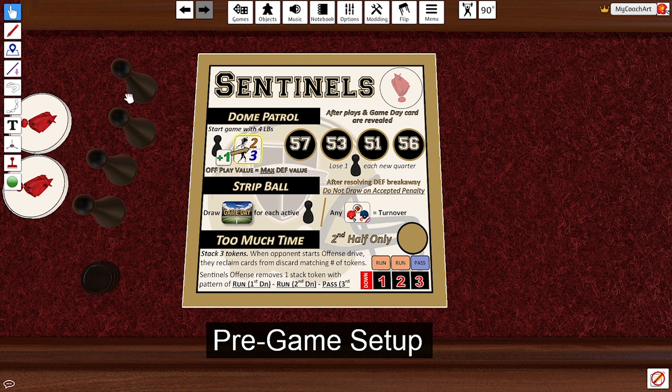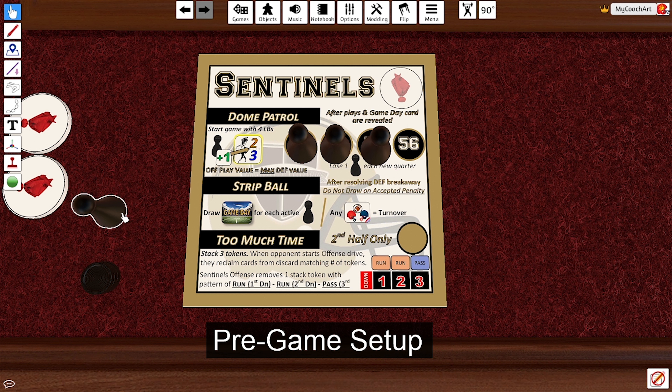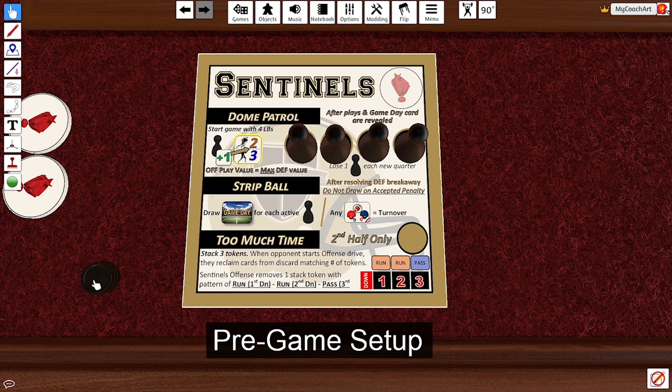When you're setting up with the Sentinels, you're going to want to take the Halma Pawns and place them on top of each linebacker. Those numbers are actually the numbers of the linebackers themselves: Sam Mills, Von Johnson, Ricky Jackson, and Pat Swilling. You're also going to want to take your three stackers and put them right here — they'll come into play in the second half for the too much time mechanism. This is how you set up the Sentinels.